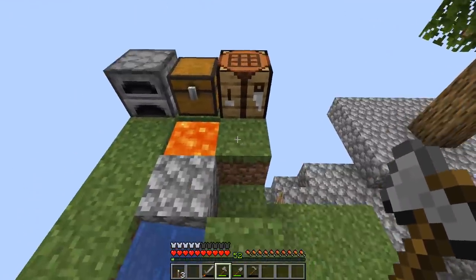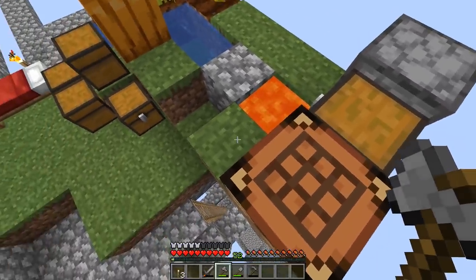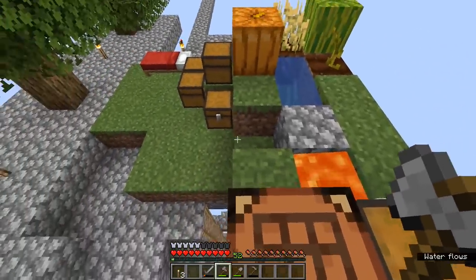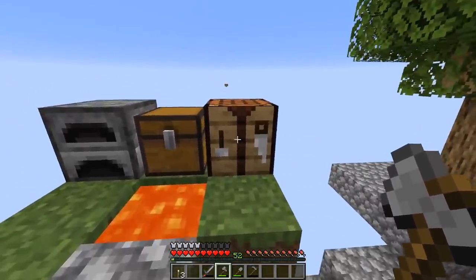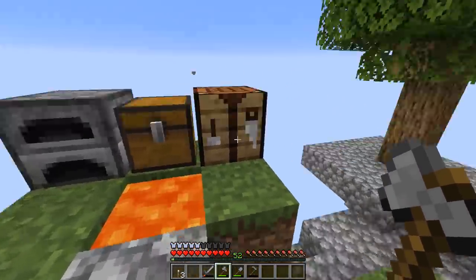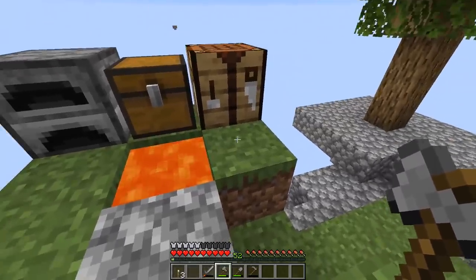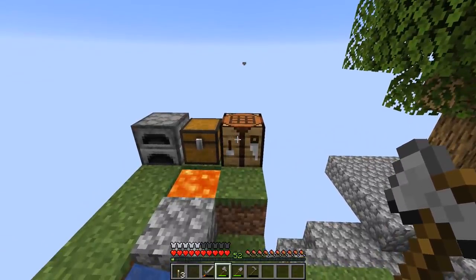A few people were worried about that, but the Minecraft wiki will tell you that crafting tables, while they can be set on fire by lava, are not flammable, meaning the block will not actually be destroyed by the fire. The same also goes for the chest here. But if a tree overhung this area, it might potentially catch fire from the lava, so it's a good idea to get that sorted out.